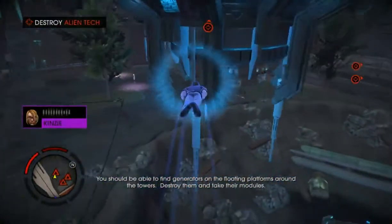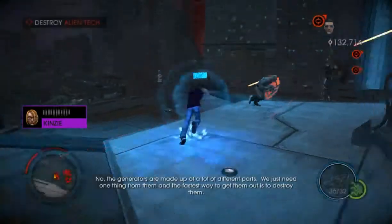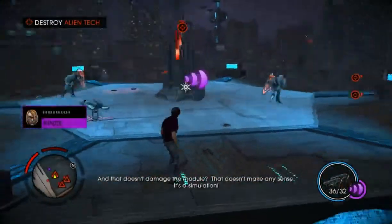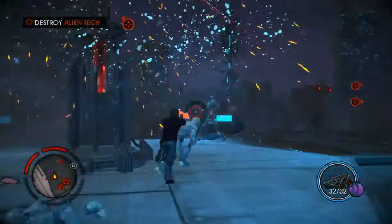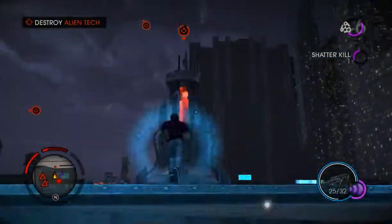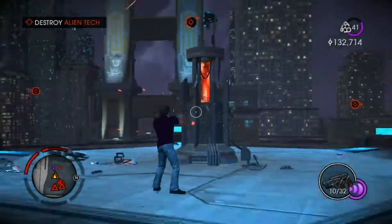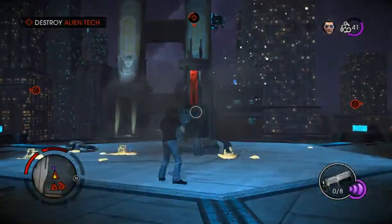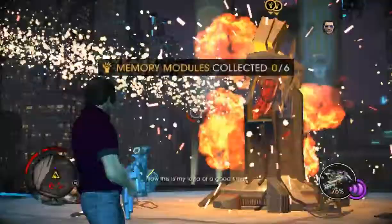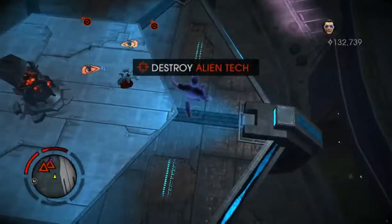Destroy them and take their modules. Whoa, we're breaking pinatas now? The generators - we just need one thing from them and the fastest way to get them out is to destroy them. That doesn't make any sense. Simulation! Okay, I'm not destroying it that fast, so I'm going to use this. That didn't even do it that much. Nothing destroys it fast. Destroy alien tech. Probably two in everything.